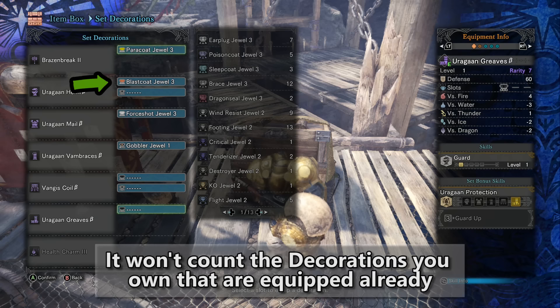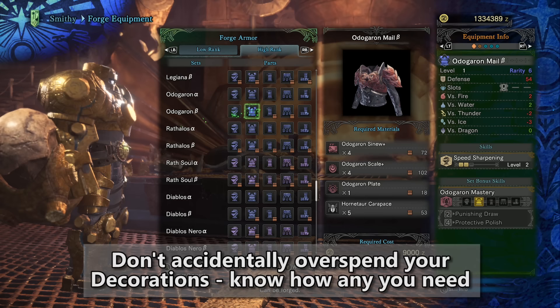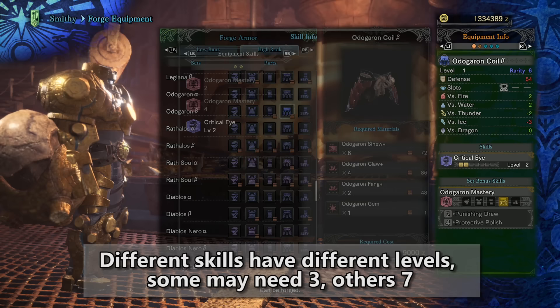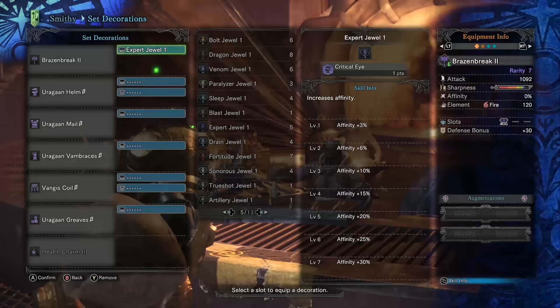Some other tips: you're not always able to see all the decorations you currently own because when a decoration is equipped, it won't show up as available even though it exists. Also, be sure you know how many levels there are to the skill of the decoration you're turning in. Some decorations you only need three of, but others require five or even seven. Make sure you always have enough in reserve — especially for defense gems, attack gems, and critical eye gems — or you'll be trying to earn them back again.